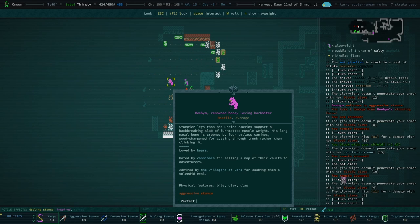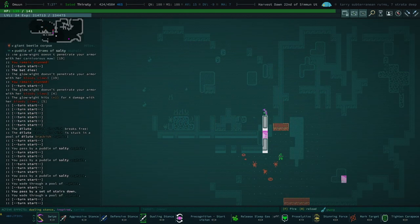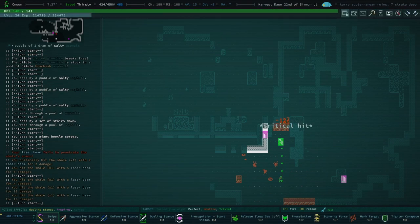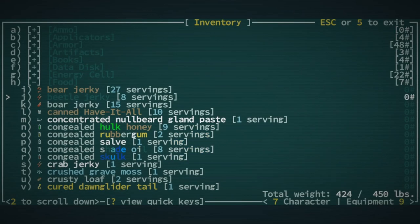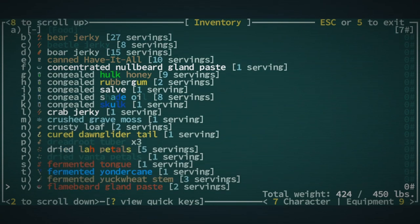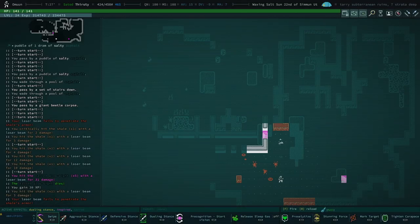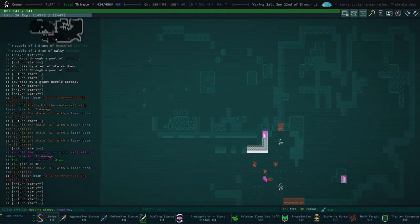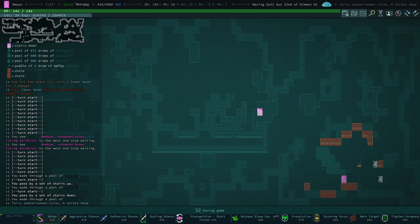Okay, we've got a legendary bark biter — hated by cannibals, admired by the villagers of Ezra. We do not really want to be on bad terms with this bear. Unfortunately our beguiling effects are gone and we don't have another love morsel. Let's have a quick look — yeah, we don't. I kind of want to keep our remaining lover's tonic because I haven't figured out how to make it yet, and we actually have quite a lot of ingredients. I really don't want to make enemies with this bear, so it's time to leave.